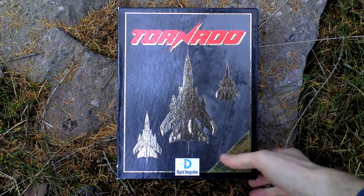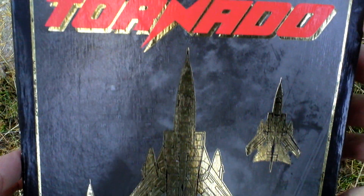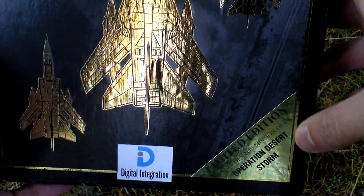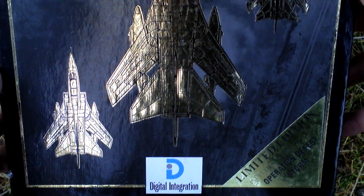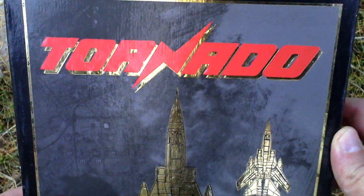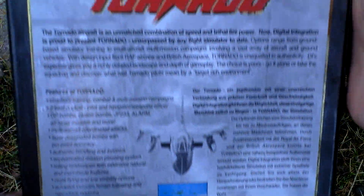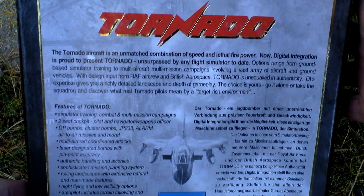Let's take a look at the box art now. The original release looks exactly like this. The non-limited edition didn't have this sticker on it — it was added later when the add-on was included. Now let's turn the box around and see the back side for some text about the game and pictures from the game.